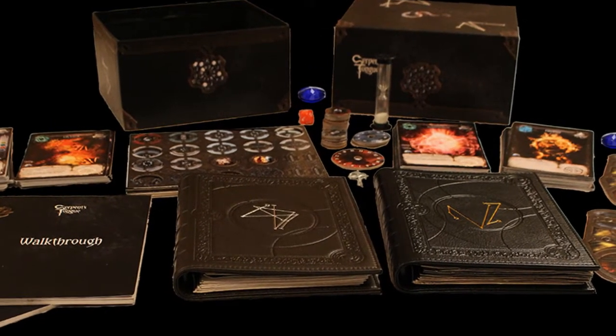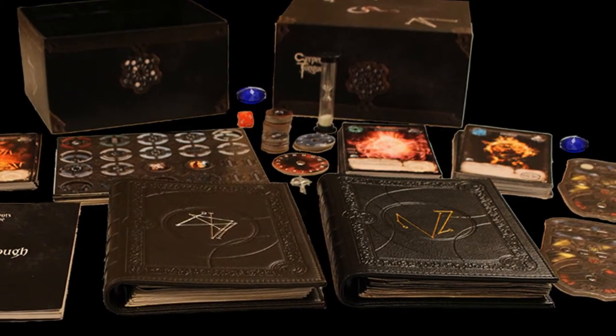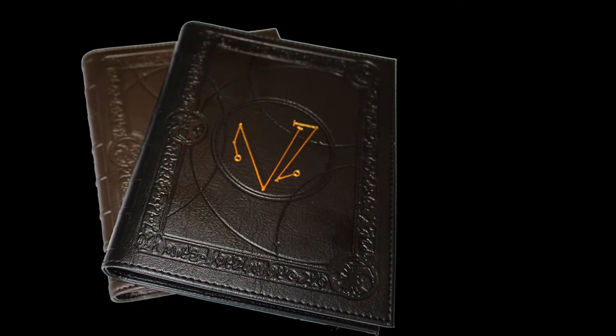The core set contains 108 giant spell cards, artifacts, and specialization cards, 2 leather spellbooks, energy trackers, focus gems, and more.